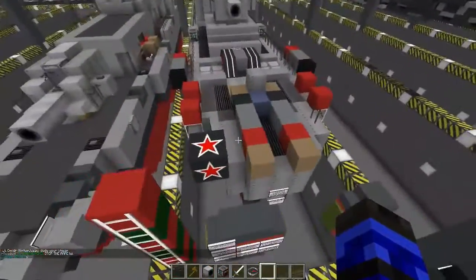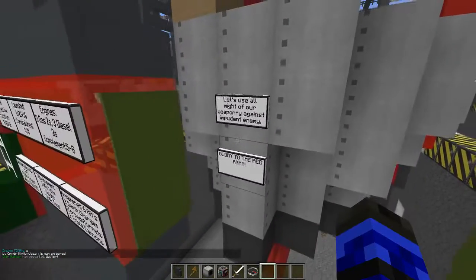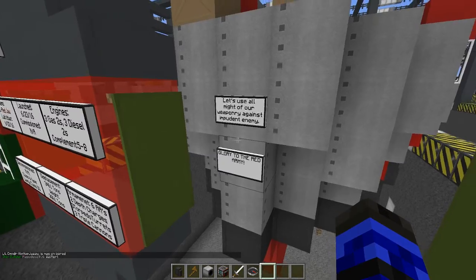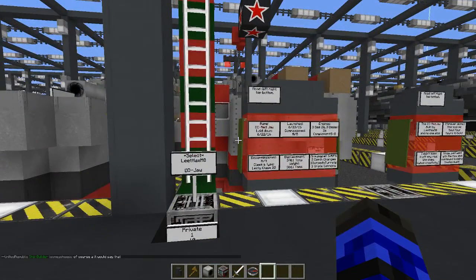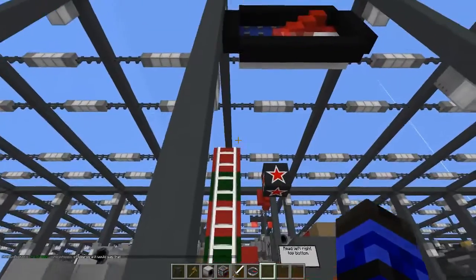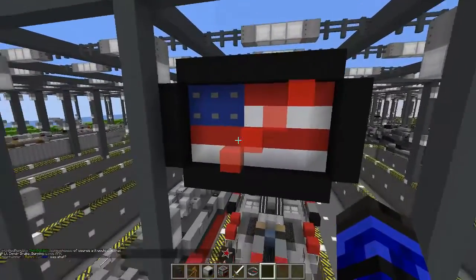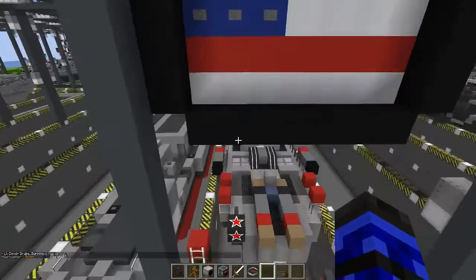Alrighty guys, what's this say? Use all your might of weaponry against the impudent enemy. Glory to the Red Army. No, no. Alrighty, the Leet Hacks made ship — the Leetie Class DD, I like it. What's up here? American flag — you said no, no me gusta. There you go.